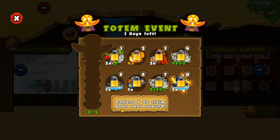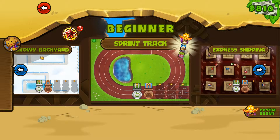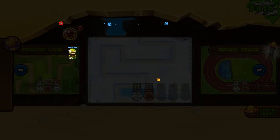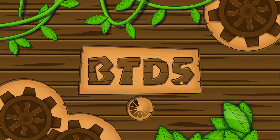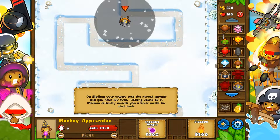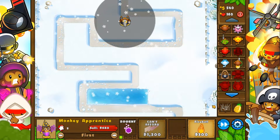It is a totem event, which is pretty cool. But since we don't have the extra bananas yet, I am not going to try Mastery Mode on Impalpable to get all five, because we don't have the extra lives yet. We're going to start off with a Wizard and get Intense Magic so we can try and get Lightning ASAP.